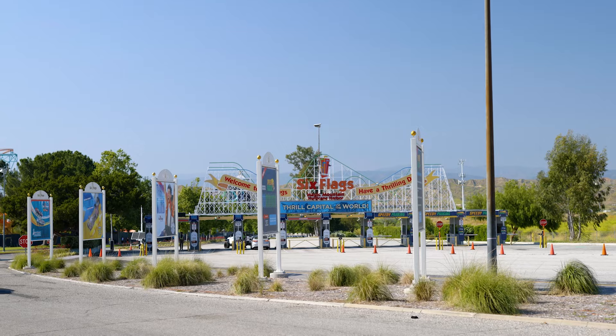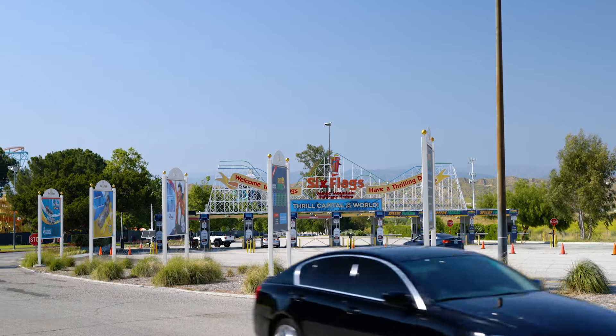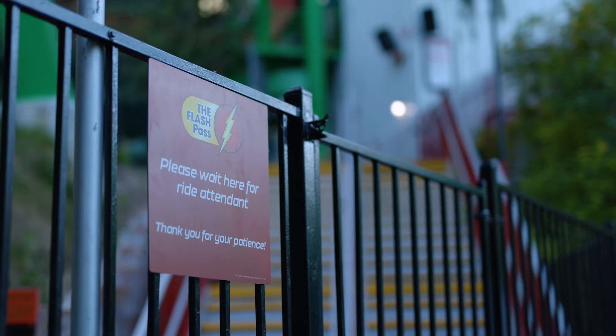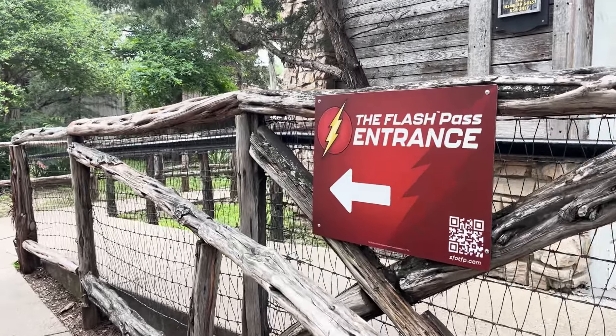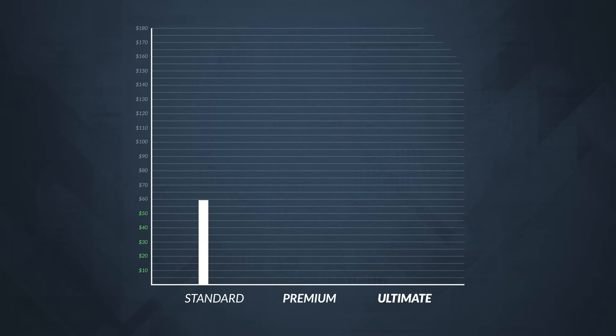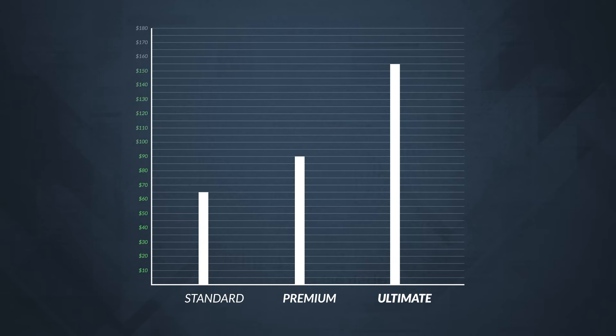So you've already spent $60 to $100 on a park ticket, and now you're wondering if an additional Flash Pass add-on is worth it. On my visit on a Saturday in May, the Flash Pass tiers cost $65 for the Standard, $90 for the Premium, and $160 for the Ultimate.